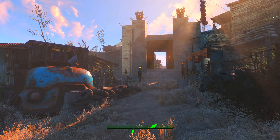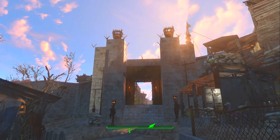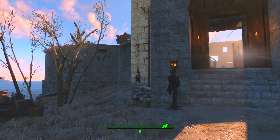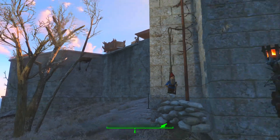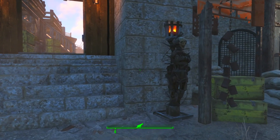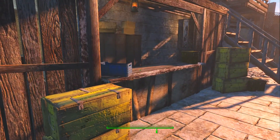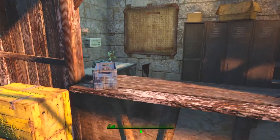Then we built this series of stairs up to the castle, because one of my concerns was how the person working here would get up to the castle. So we made these kind of outside rooms as we go up the stairs - an office with a view kind of thing - and finally a little guard area. We'll go back around to the front now and pick it up there.